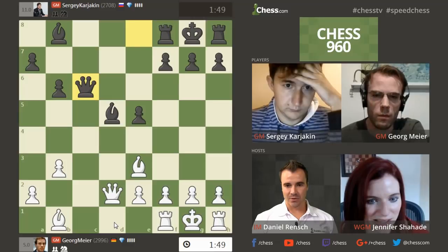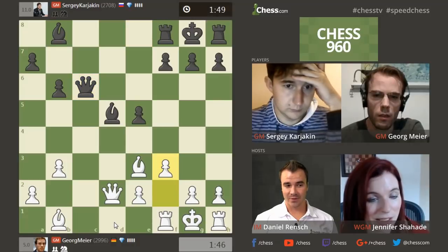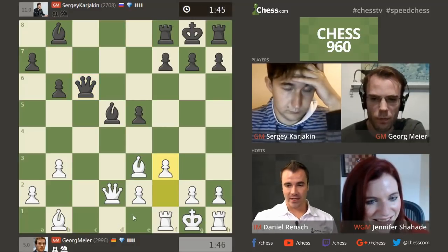Now you've got to play f3, I assume. There's just no other way to deal with that threat. And then who castles long? Could be Black. F3 comes in.